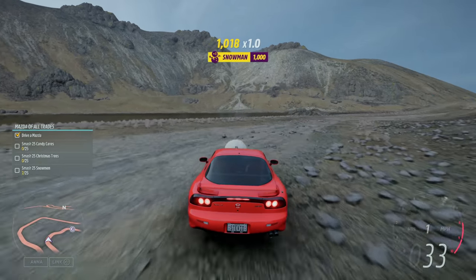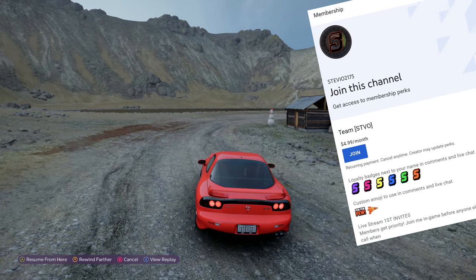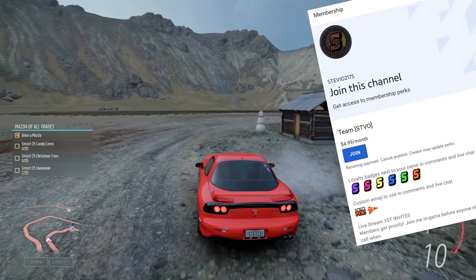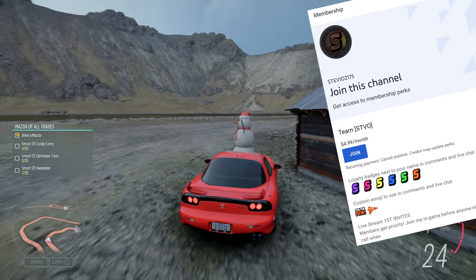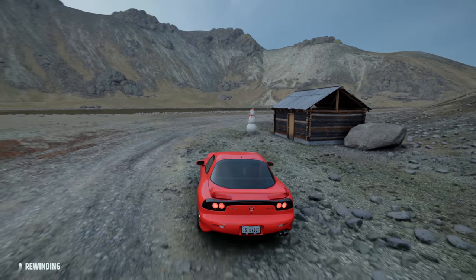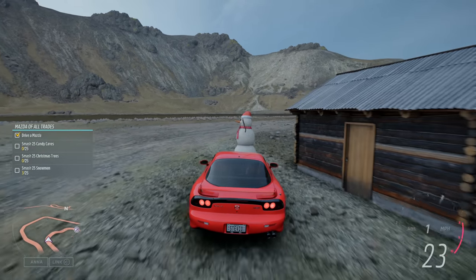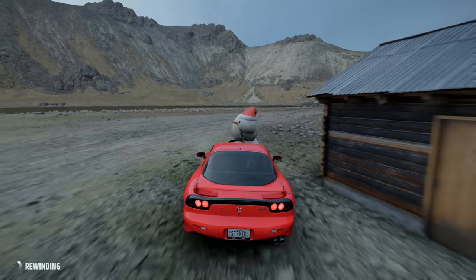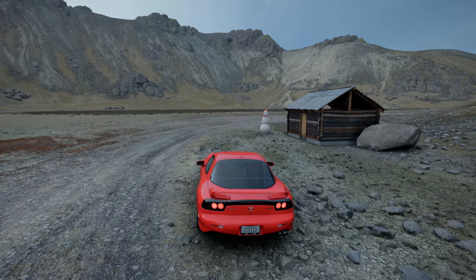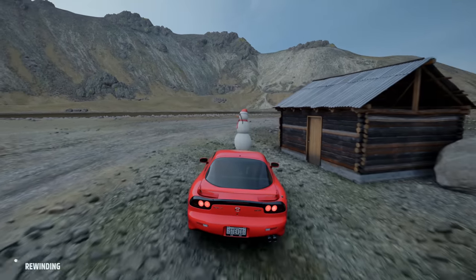Once you get back, you're only going to need one snowman. Here's why: if you hit rewind, you'll see that your progress is kept and still tracked. When you hit the snowman again, it will continue to add to your progress tracker and count towards the challenge for the collectibles event in the festival playlist. So just find your favorite frosty friend and keep smashing them over and over — 15 or 25 times if you want to go for the accolade.